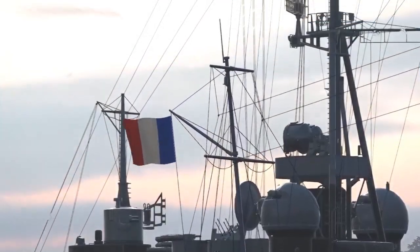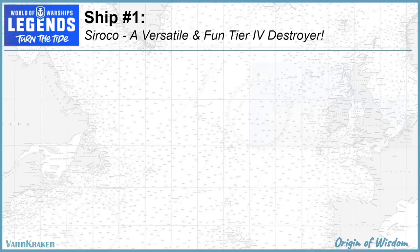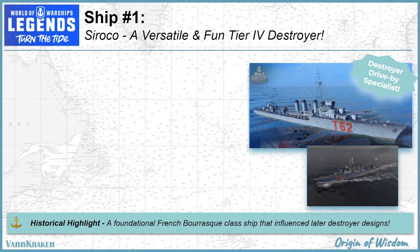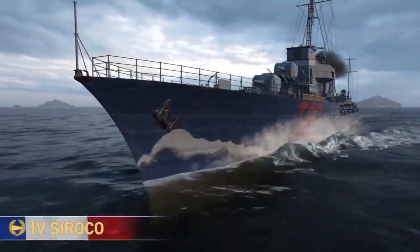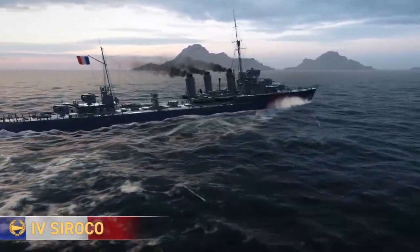Now onto our preview of the Origin of Wisdom event ships. The tier 4 Sirocco is a Barass class destroyer that has historical value as the predecessor of later and more advanced French designs that put a premium on speed, agility, and better than average firepower.